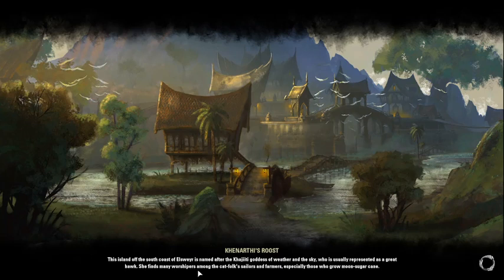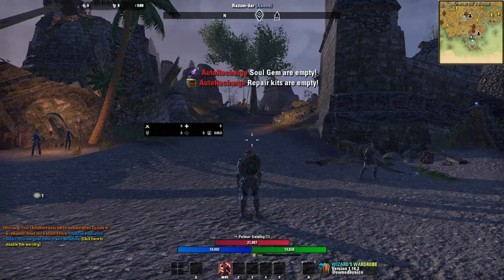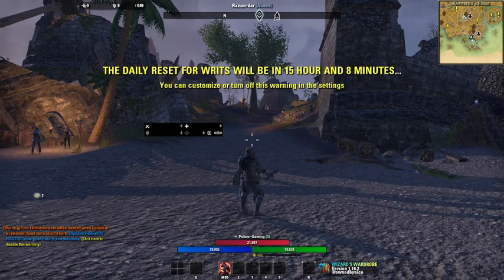I'm going to do this at the guild hall, in the guild that I'm a part of. You guys are going to want to join a guild, preferably one with a decent amount of people, because not only can you use a guild hall, but you can also use any crafting stations or Mundus Stones that they have. I'll show you all the stuff that the guild hall I use has.